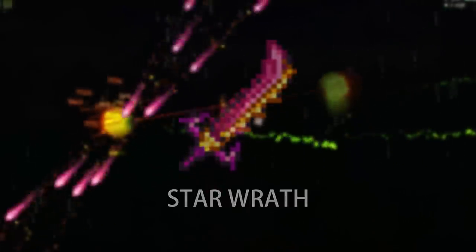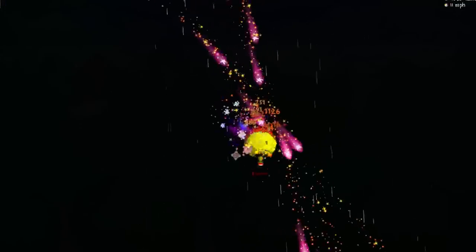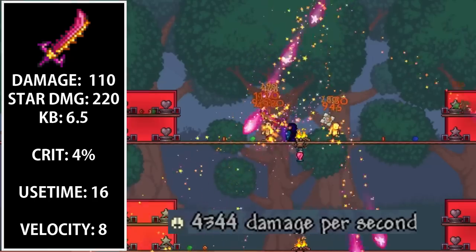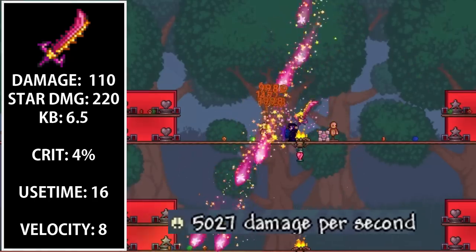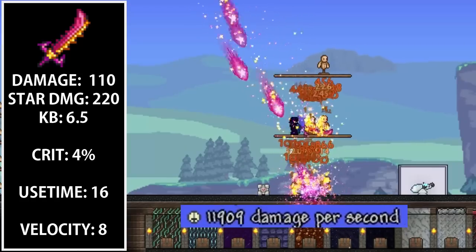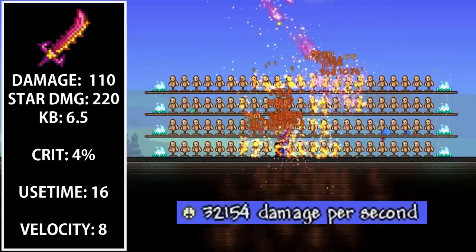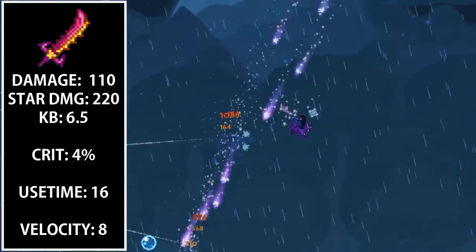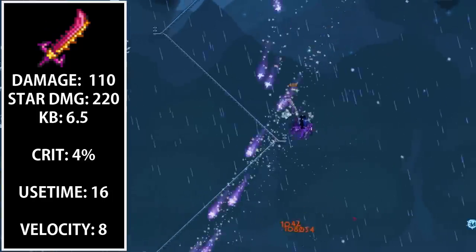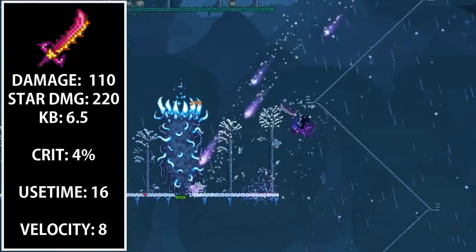The second best melee weapon on this list is the Star Wrath. The Star Wrath is the other sword that drops from the Moon Lord. DPS wise, both swords are very similar, however I do prefer to use the Star Wrath as I find it to be more accurate on targets such as the Moon Lord. The Star Wrath causes three pink star projectiles to fall like a Star Fury on steroids. This means that the Star Wrath can target two different enemies at once — one with the sword and one with the projectiles. Try to get as many of the stars to land on an enemy as possible as they deal double the damage of the sword, which is absolutely crazy.